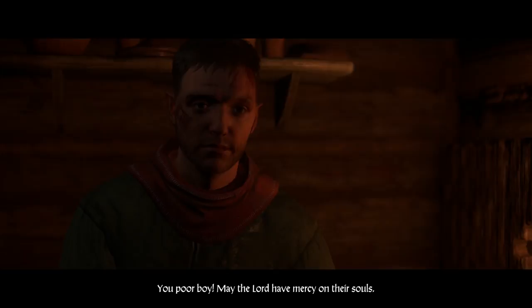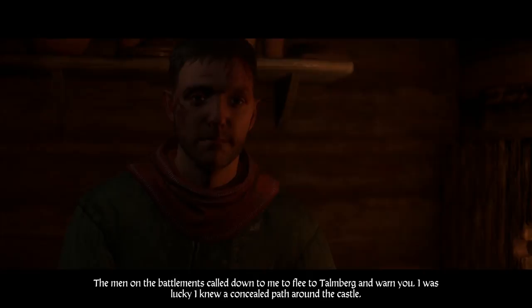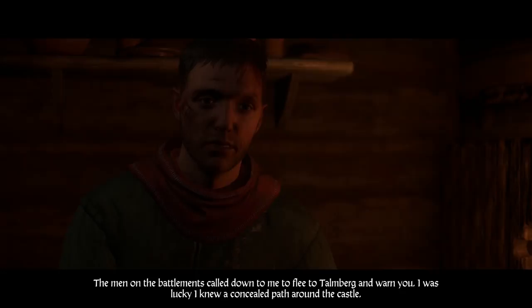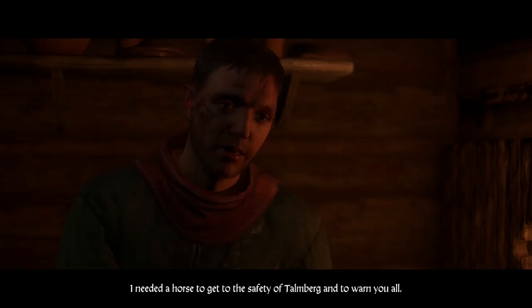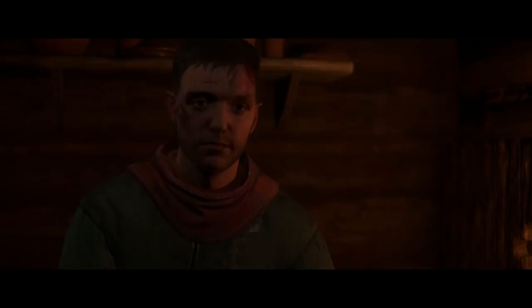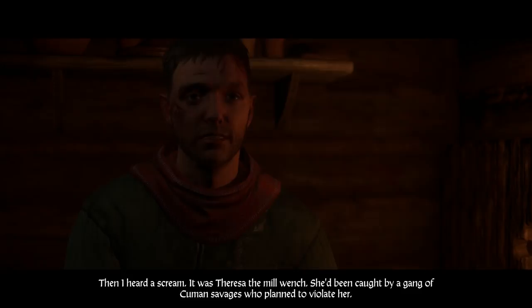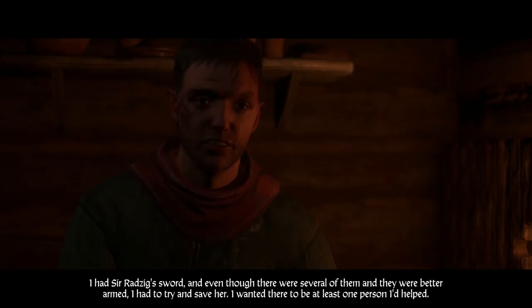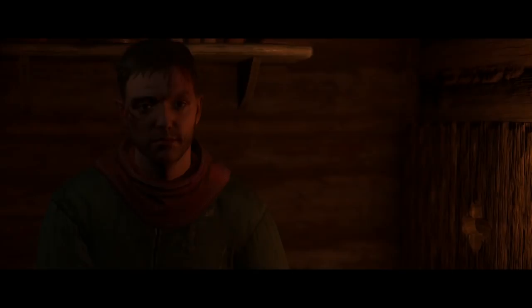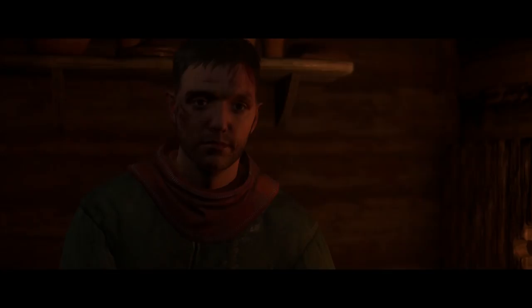I ran to the castle but didn't make it. I had to find another way to save myself. The men on the battlements called down to me to flee to Talmberg and warn them. I knew a concealed path around the castle. I needed a horse — Teresa the mill wench had been caught by a gang of Cuman savages who planned to violate her. I had Sir Radzig's sword, and even though there were several of them and they were better armed, I had to try and save her. I succeeded, even though it almost cost me my life. After that I stole a horse from them and rode off.